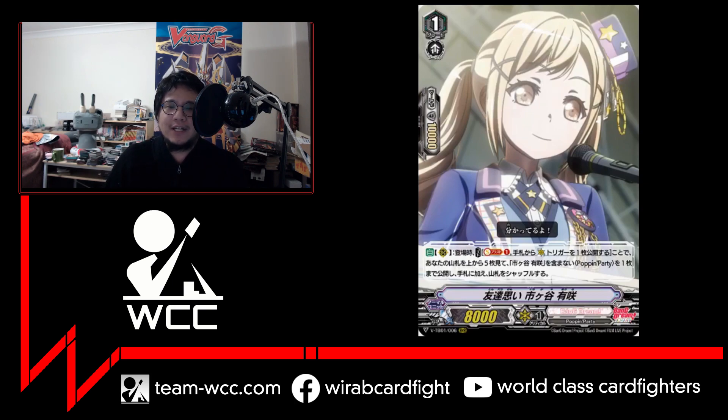Grade one Arisa: when it comes onto the rear guard circle, you may soul blast one and reveal a critical trigger from your hand, then look at the top five cards of your deck and pick a card that is not Arisa with the Poppin' Party trait, reveal it, and add it to your hand, then shuffle your deck. So it searches the top five for anything that isn't itself. I think you can search for Songs as well since they have the Poppin' Party trait — it doesn't specify units only. Seems pretty good.